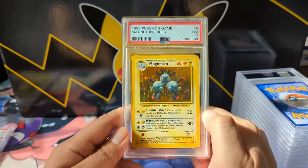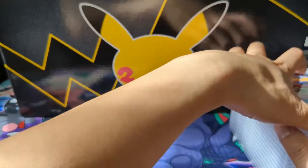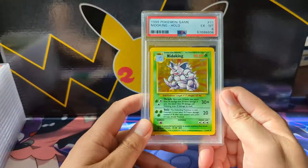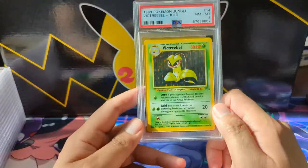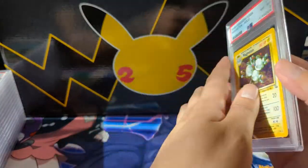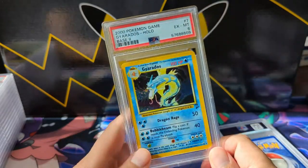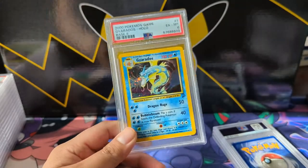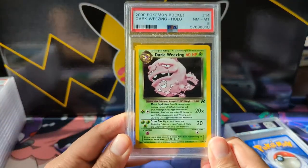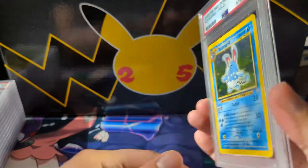A random base set Magneton at near mint 7, and a random Raichu at excellent 5. I'm a huge base set fan, so even these low grades — for $10, whatever. Nidoking at 6. Going back to Jungle with the Victreebel, a Fossil Magneton coming in with the 8. Now jumping all over the place — a Gyarados from Base Set 2. Getting closer to finishing that set. For the most vintage bang for your buck, Base Set 2 is probably one of the cheaper options.